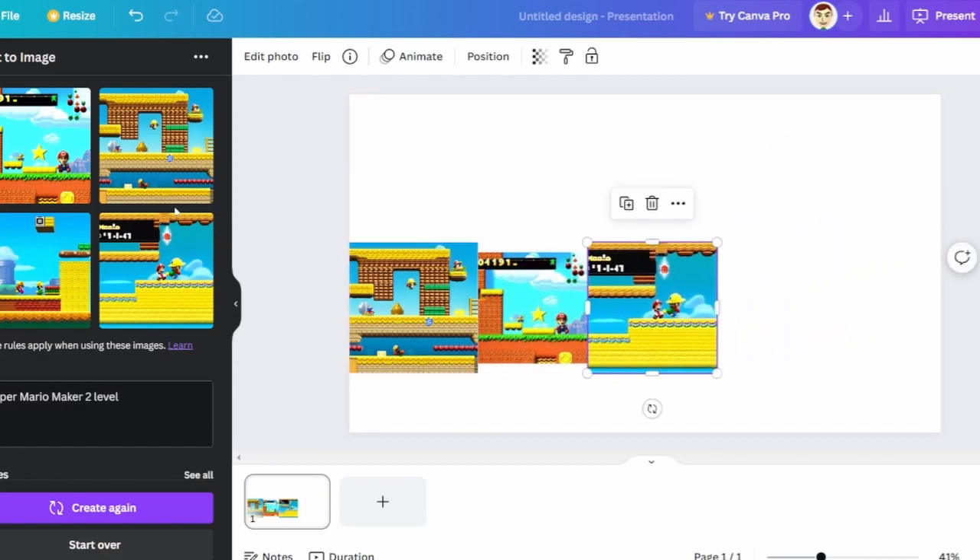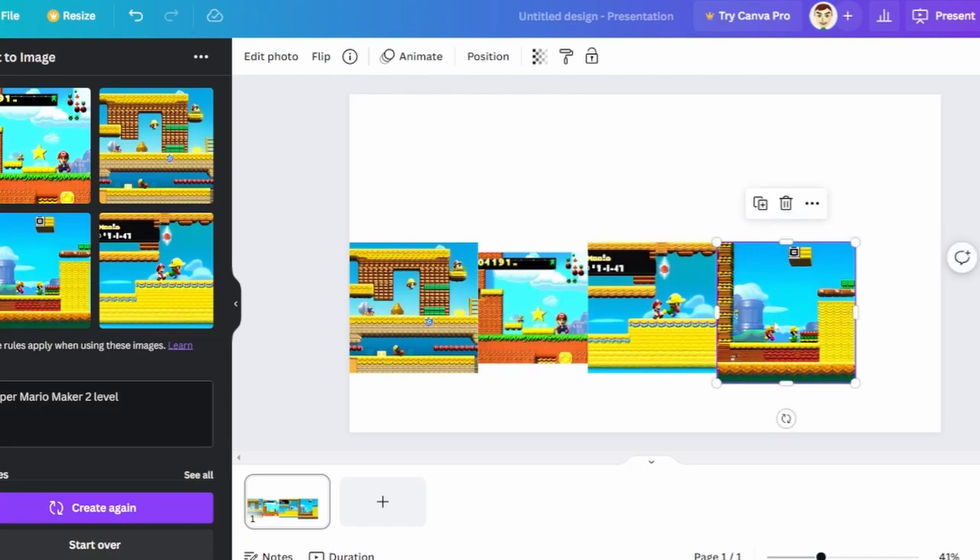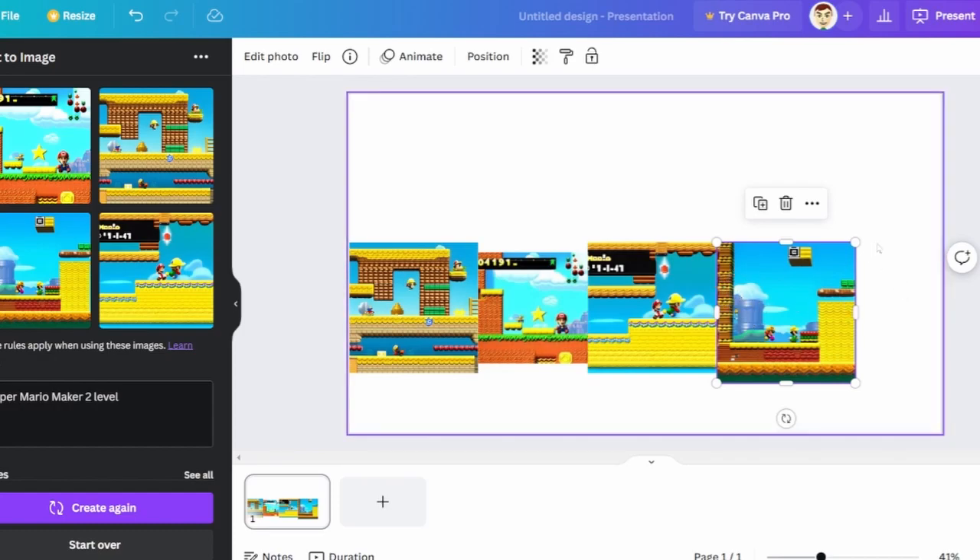We're going to order these by sub area and it looks like it finishes with a ground level. So we'll have a segment — select two ground. We got a warp pipe that goes into this little desert area, then we go back via warp pipe into the ground, and then obviously the goal pole will be right here and we finish the level. Let's get going and make this Mario Maker level generated by AI.